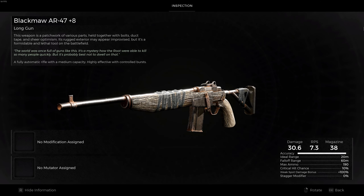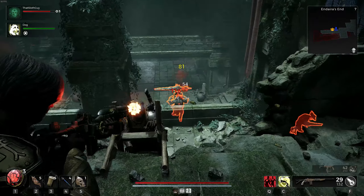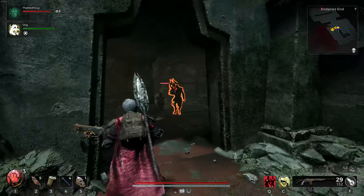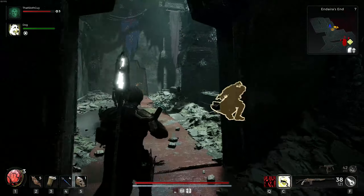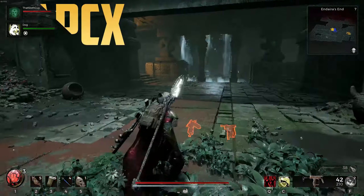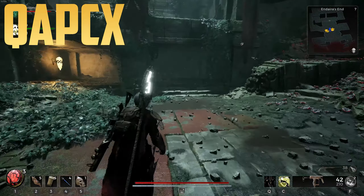Next is my absolute favourite weapon in the game so far for early progression. This gun is the Black Maw AR-47. It is a fully automatic assault rifle and is very reliable in every situation. I have upgraded this weapon a lot due to my love for it, and everything just feels right when you can unload an assault rifle into enemies in Remnant 2. You can pick this up by starting as the Handler, or purchase it from Brabus.